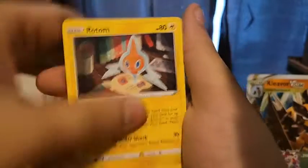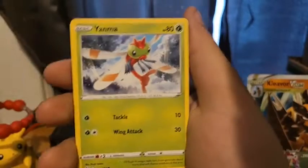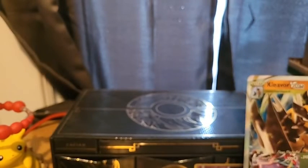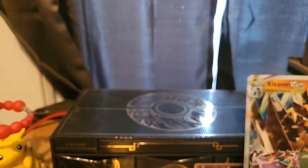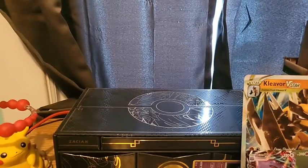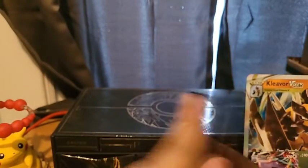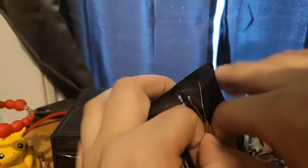Dark Energy, Tropius, Rolycoly, Rusted Shield, Yanma, Trapinch, Rowlet, Shinx, Eevee, and another Shinx — Zeraora. We're just getting all the bad stuff out of the way so that we can get something good. We got four more Shining Fates packs — I believe in all of them. I believe in all of these packs!